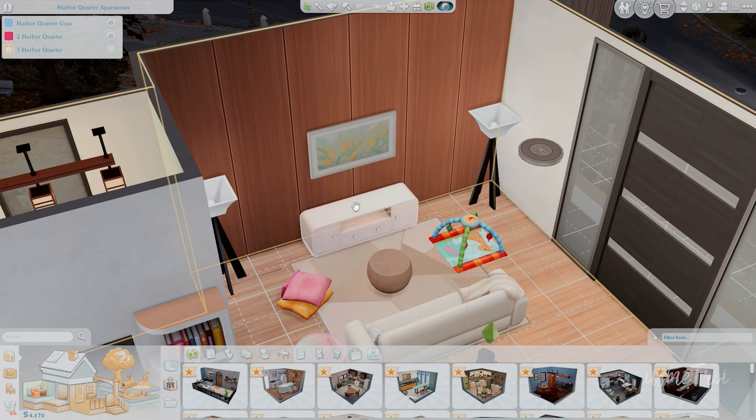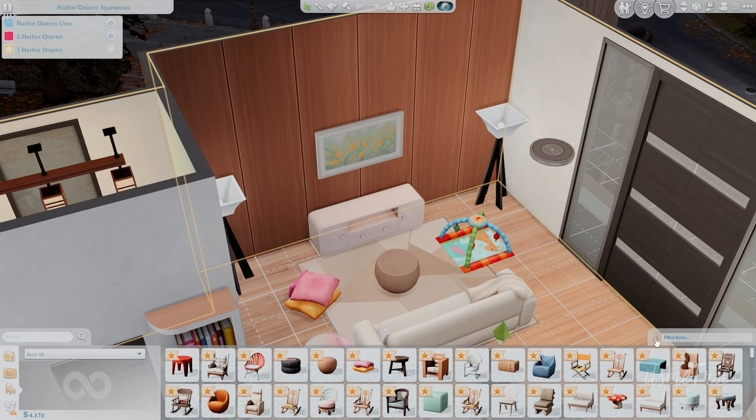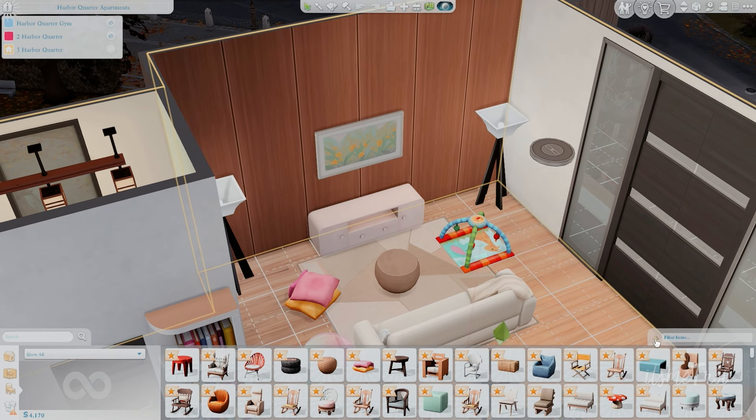We are with our Sim Krista and the first mod I want to show you is from Arnie, who has made their return. Arnie is back and they've gone ahead and updated one of their mods ahead of their new mod pack that's coming out. The Luxe Lights Mod Kit got a refresh, giving you new and improved lighting with a variety of different light sources — 17 new lights.